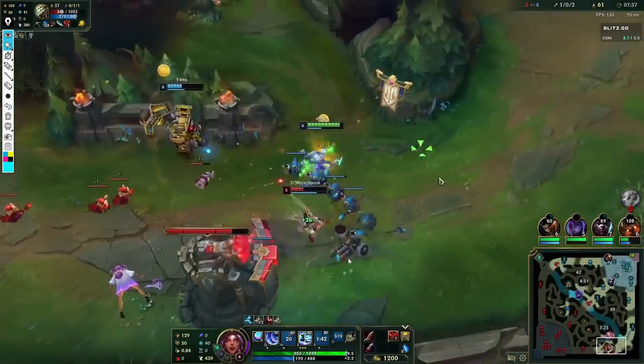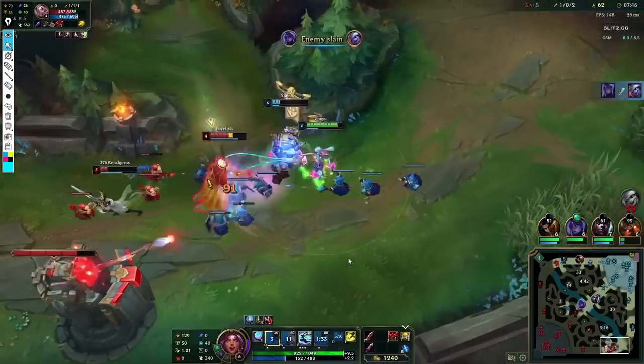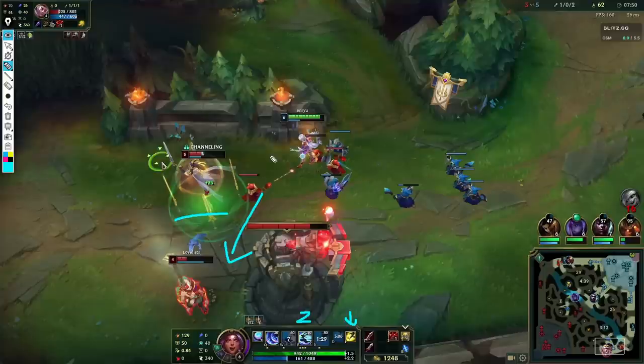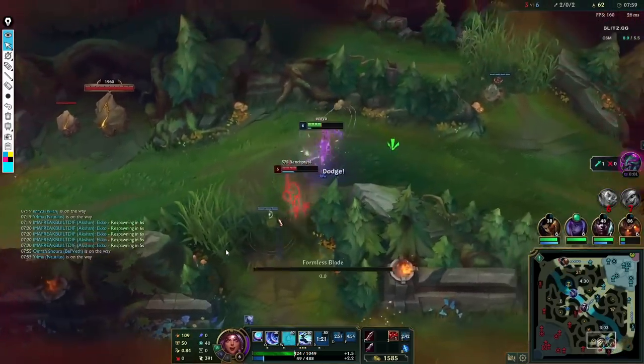I make sure I don't hit this Master Yi so I don't tank aggro. He ends up using his Meditate for no reason, and I hit the Rakan. Nautilus lands a great hook and snares the Rakan as well. Right here I'm thinking: Master Yi is meditating, I can't kill him — but I could engage on Rakan. I have two stacks of E and I have Flash, so I can just get onto this guy, finish him, and Flash out without any threat at all. I'm still full HP, I can definitely survive one tower shot, and their Master Yi has nothing left.